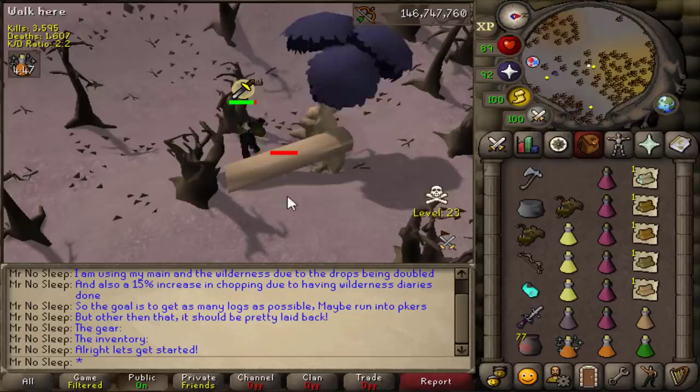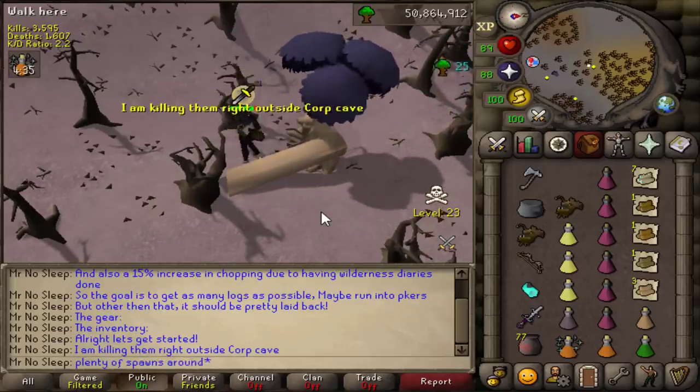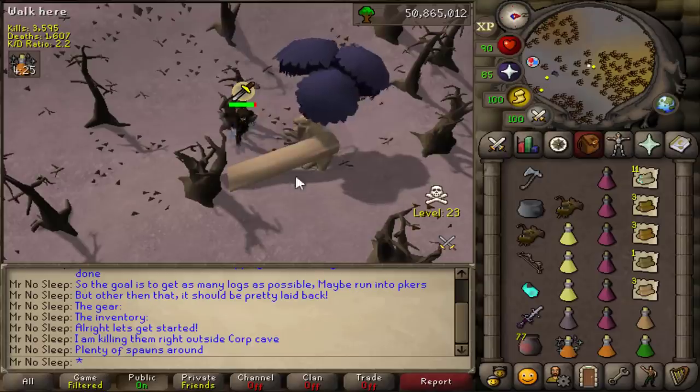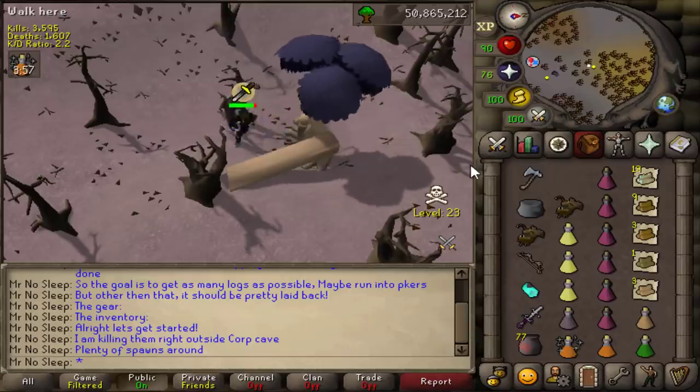This location is right outside the Corporeal Beast cave, north of the Chaos Temple, where there's a spawn of six ents. There's one other location east of the Chaos Temple that spawns four of them — that's near Hill Giants, where everyone PK'd in multi-wilderness back in the day. There's also a safe location in the Woodcutting Guild ent dungeon with a spawn of 23.